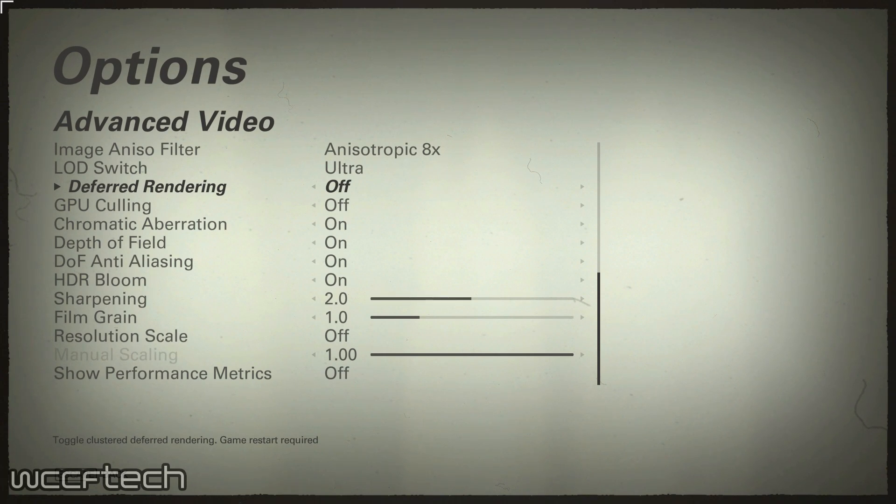If you'd like for us to dig in specifically to asynchronous compute on higher-end cards to see how that plays out, let us know. Basically, at the end of the day, the developers may have left out some useful information on what these mystery settings actually do, but I do give them credit for simplifying who needs what to do what with them. GeForce owners may be able to squeeze a little extra performance by enabling deferred rendering, while Radeon owners may not want to touch any of these settings and just let the game fly.